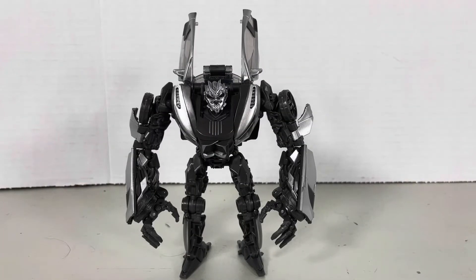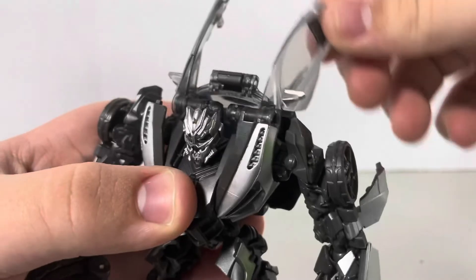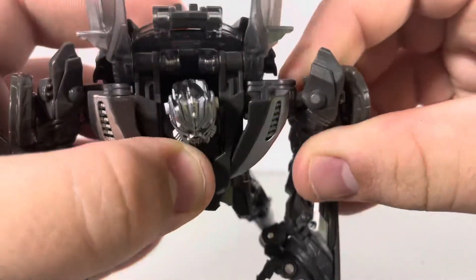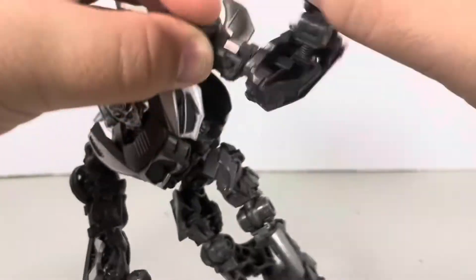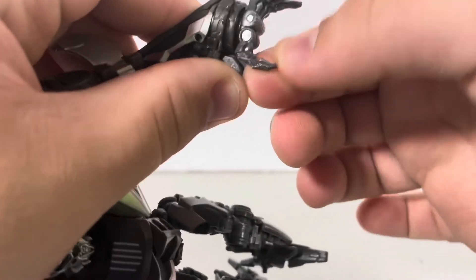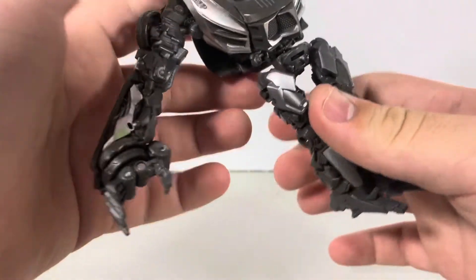Let's get down to articulation. Ball joint at the head — ups and downs. Swivel here. Wing movement. Surprisingly, his shoulder is on a triple hinge if you're including the ball joint. Full rotation at the shoulder. Ball joint at the elbow, which allows a bend and a full 360. There's also a hinge joint for the fingers and the thumb. Next is a waist swivel — my copy has this thing where it easily pops off, so yeah, Sideways cuts in half.